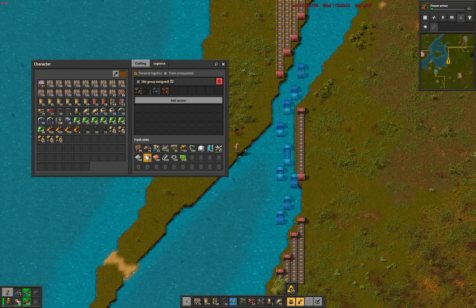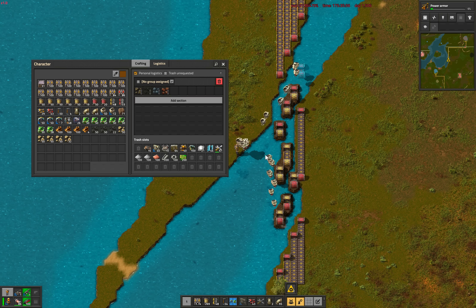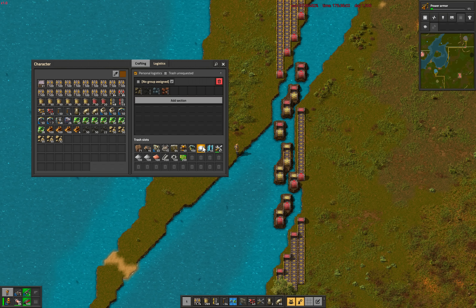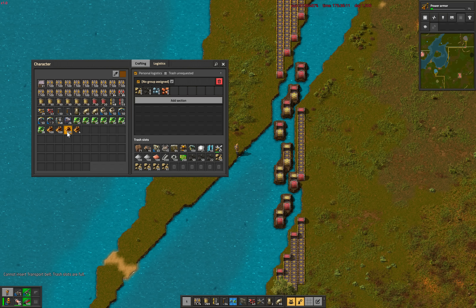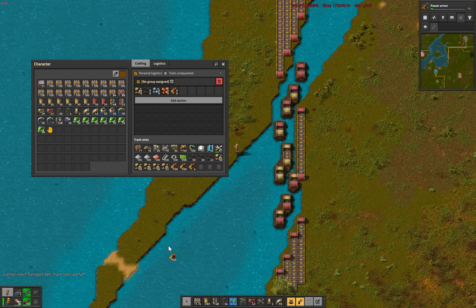We will mainly be using the trash slots to carry around lesser-used items needed once in a blue moon, but not easily craftable on site — like landfill, fluid pumps, rare radars and roboports. We can also carry up to 3000 extra belts when we go out to build mining outposts, and we can automatically store any trash items we pick up, like wood, coal, stone and ore, in the Logistics Trash slots automatically, keeping our main inventory nice and tidy.